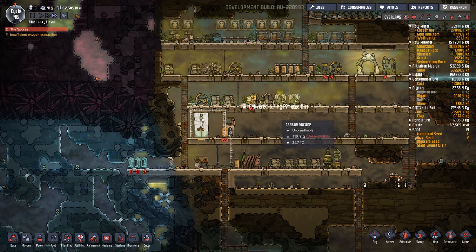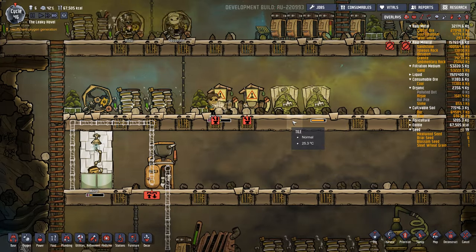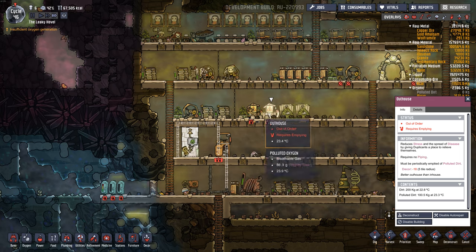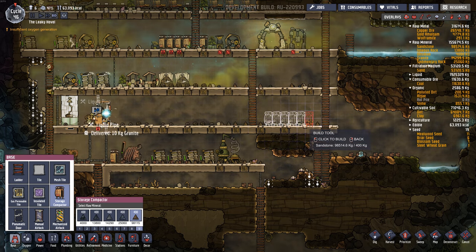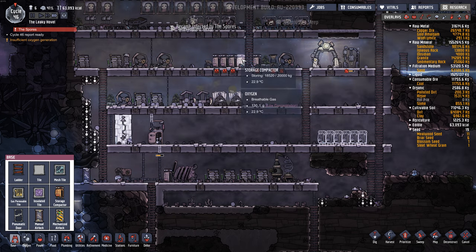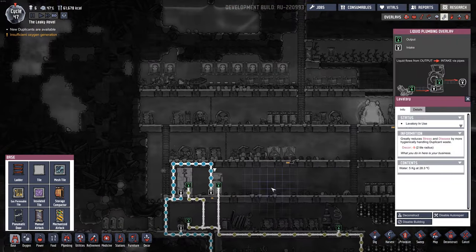The outhouses are actually still useful because they generate fertilizer via compost, and they always kind of work. But they do give off a little bit of polluted oxygen, which is not nice. I'm also going to build a bunch of storage compactors down, kind of out of the way here. Maybe disassemble the ones up here, and then we can sweep up all the garbage in the base, which we really need to do. Our lavatory is done and Meep just used it.